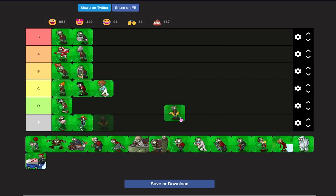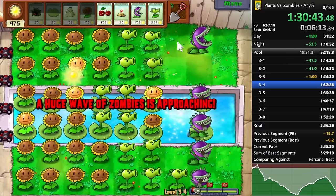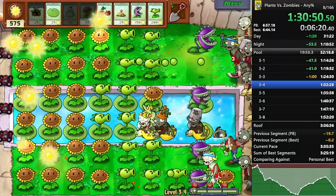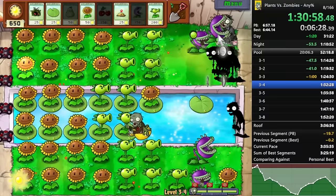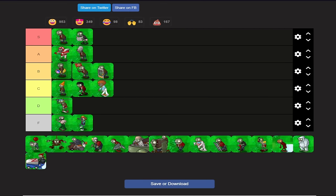The next zombie is the regular tube zombie. There's not actually an entry in the almanac for all ducky tube variants — there's just the ducky tube zombie, not bucket head ducky tube or conehead ducky tube. So I'll average them out. The only time these are really a problem is ambush zombies — that's actually annoying enough that I'll put them in B tier.